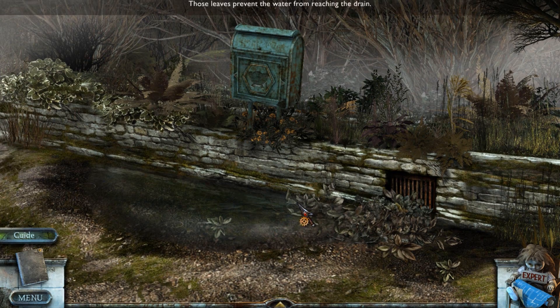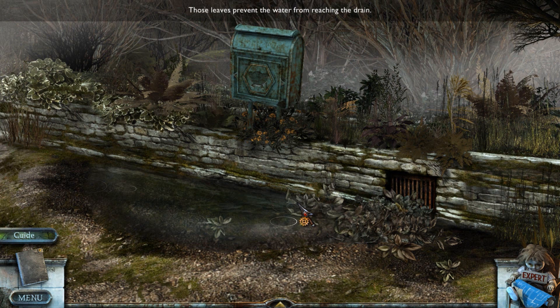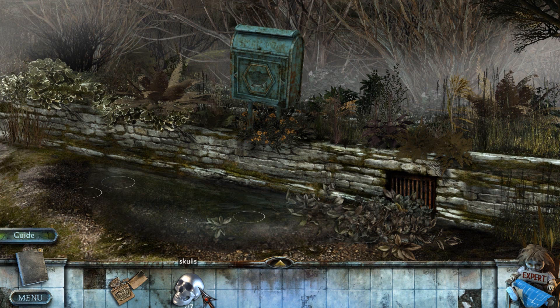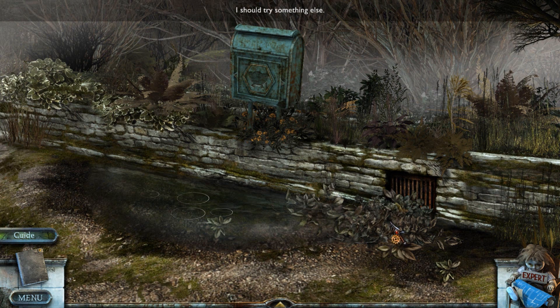Those leaves prevent the water from reaching the drain. What is it with me and leaves? Have I got some sort of phobia? Just reach in and pull them away. Of course, I've only got the skulls and the lighter. Unless I can burn the leaves? Nope, I should try something else. Maybe I have to find another little rake.